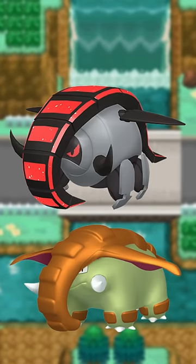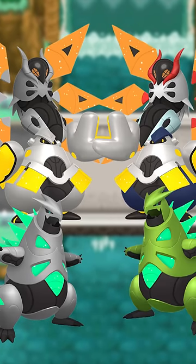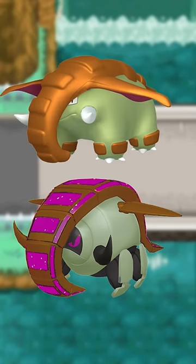I gave Iron Treads shiny Donphan's colors with a slight green tint on the body, and I made the treads — or trunk, or whatever that is — brown. Also, none of the shinies changed the lights, so I made a version with and without that. I made these ones purple from Donphan's ears.